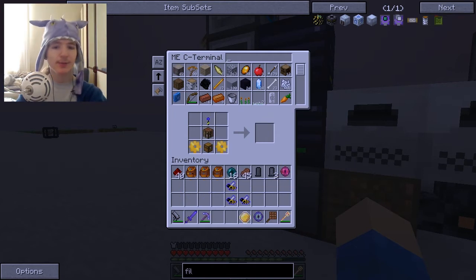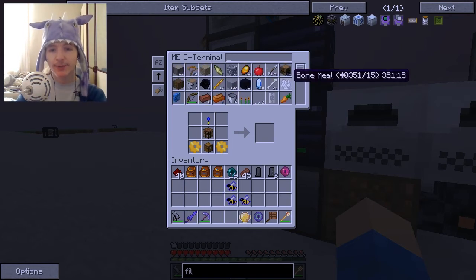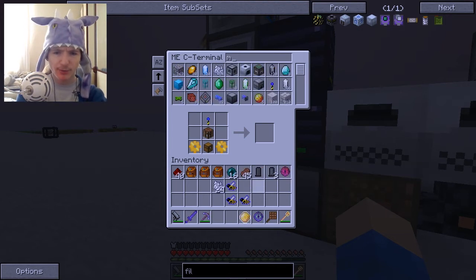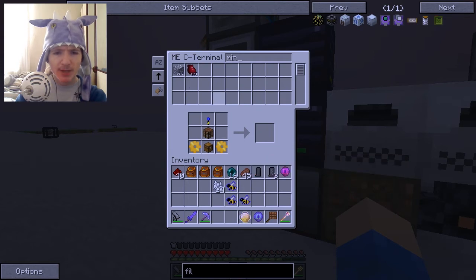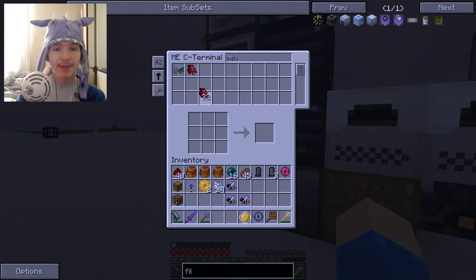We mostly just need some dyes — some dandelion yellow and some ink sacks, which we don't actually seem to have. But that's fine because we can take some of our bone meal and cycle it using our shard of minium stone. I could be missing a minium stone — oh well, we can make that as well. It's going to be a long day of crafting things, but at the end of it we're going to have the assembly chamber, which means we won't have to assemble almost anything ourselves ever again, as long as we've done it once before.